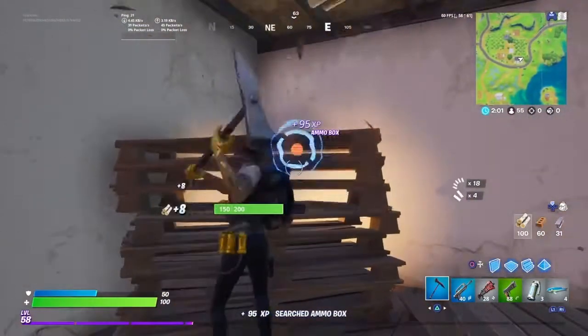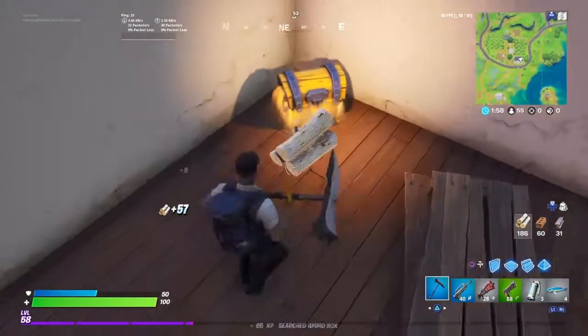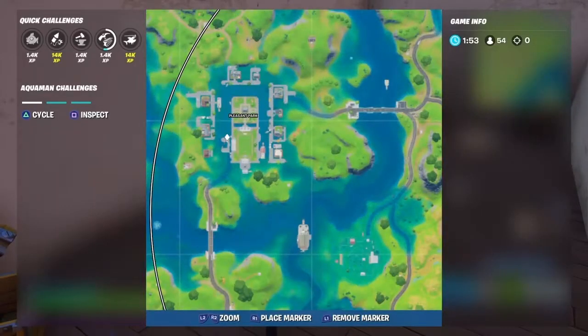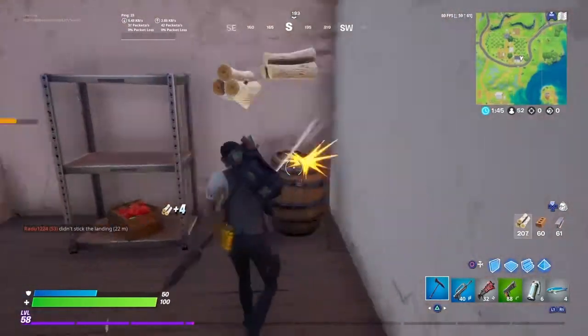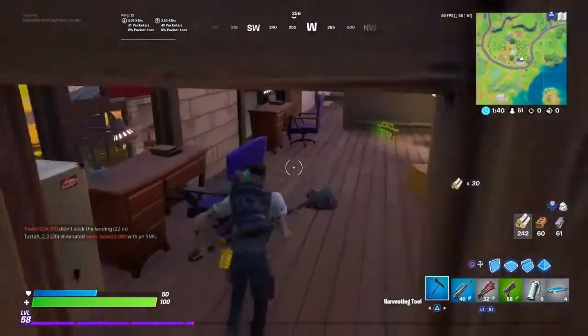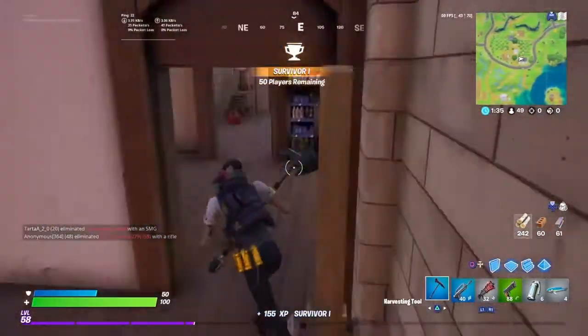For the next challenge we have score a goal at the soccer field pitch at Pleasant Park. Pleasant Park is here and you can see the soccer pitch over here. The ball is always in the middle — or if someone else scores, it's also in the middle. Just go to it because the chance you'll be shot in the beginning is low.